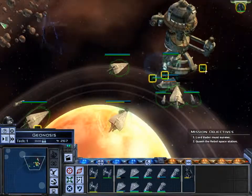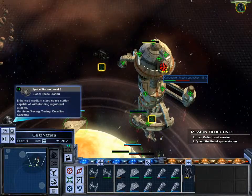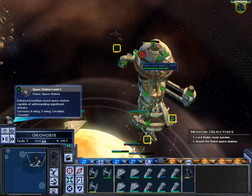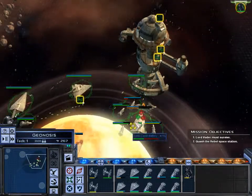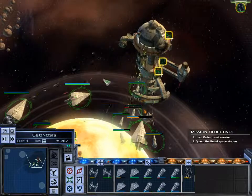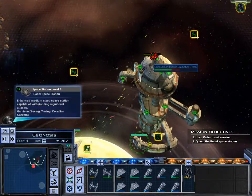Take out that concussion missile launcher. Anything that has photon torpedoes or concussion missiles — I hate anything that ignores shields, unless they're on my side, then I love them. It's a very love-hate relationship.